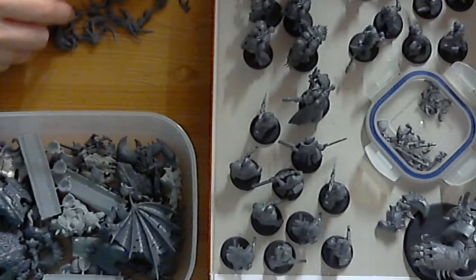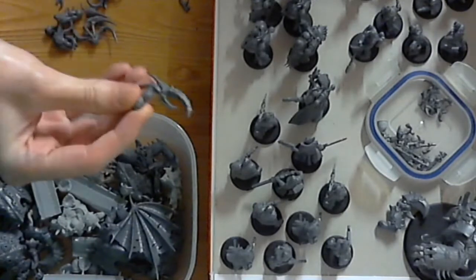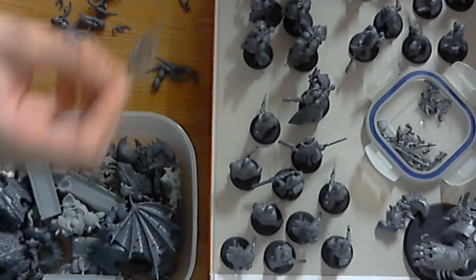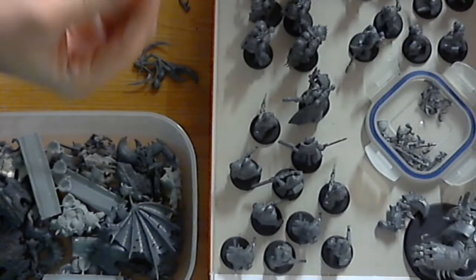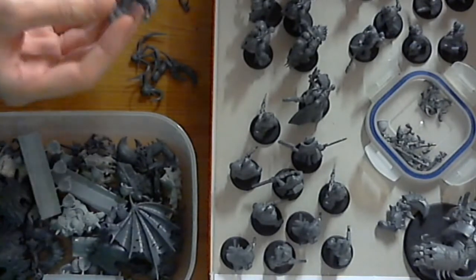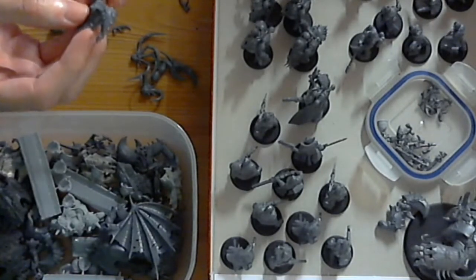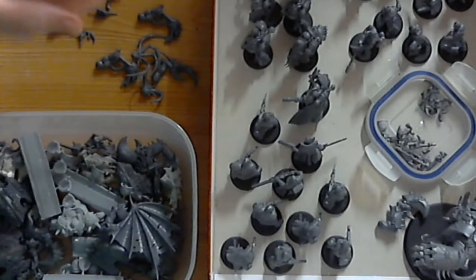Well then, we have lots of Chaos Spawn bits, including this piece that I really wanted, which is the crab claw bit from the Chaos Spawn. A few other weird and wonderful pieces from that kit. I quite like that head, actually. There are a couple of these weird things — I'm not sure what those are from. They do have a bit of crabbiness to them though. And more daemonette claws.